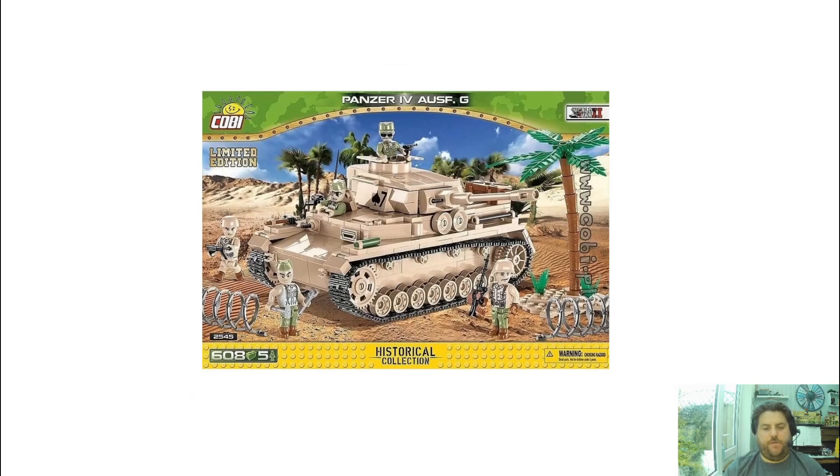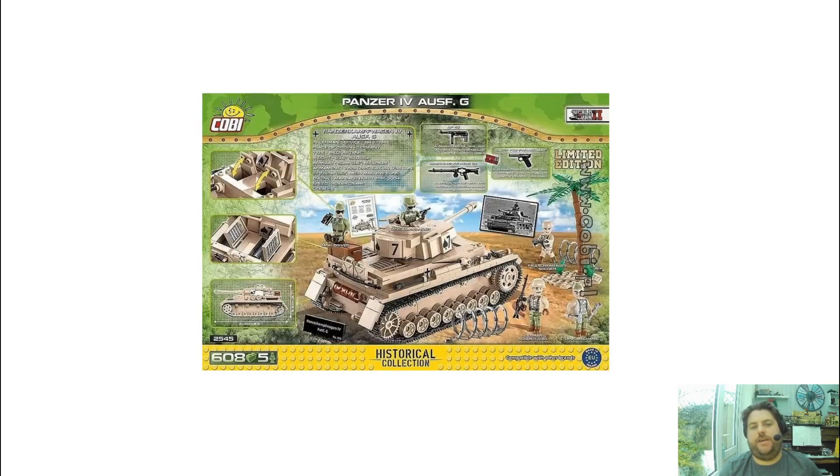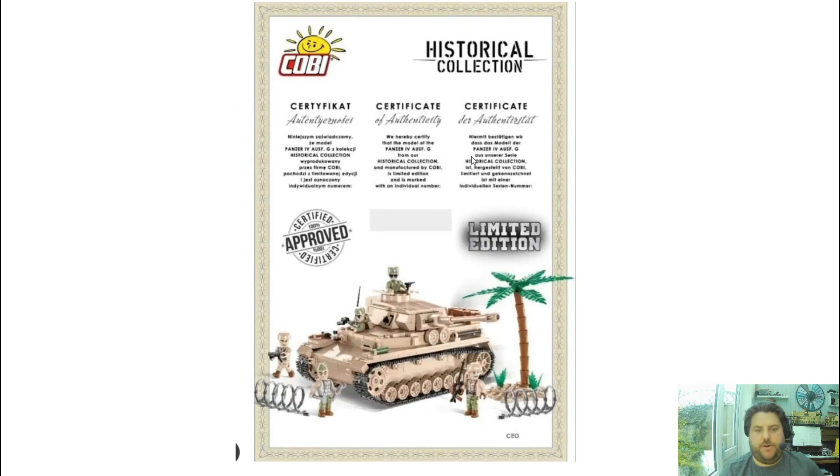First up, we have set 2545, 608 pieces, 5 mini dudes, Panzer IV — let's go for four. Ausch G, it's like a desert set. Limited edition, loads of stuff going on this, you can even get a palm tree. Also there's some stuff on the back. Little Flappy McFlapperson's open — we get an MP40, a big machine gun, I can't read what it says, and is that a Luger? It looks like a Luger, we'll go for a Luger. Got some various soldiers here, looking really cool, and you get your certificate of authenticity. Not sure when that's out or the price on that one, but it's coming soon.